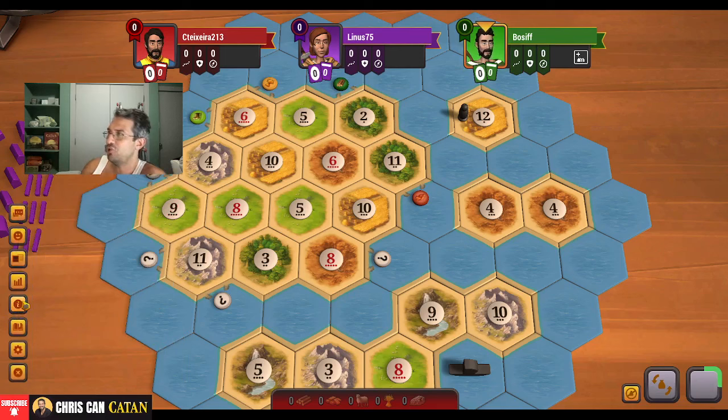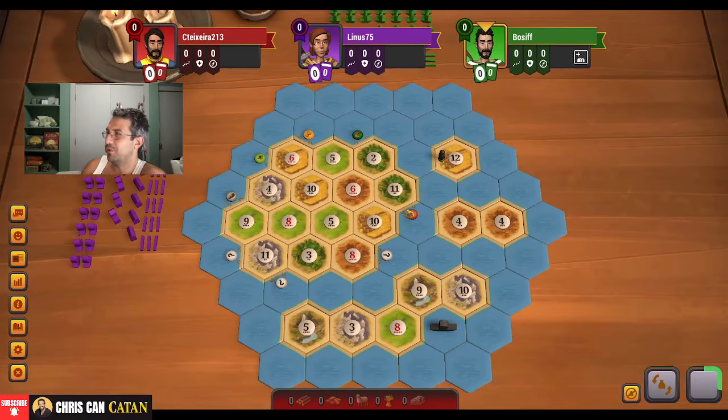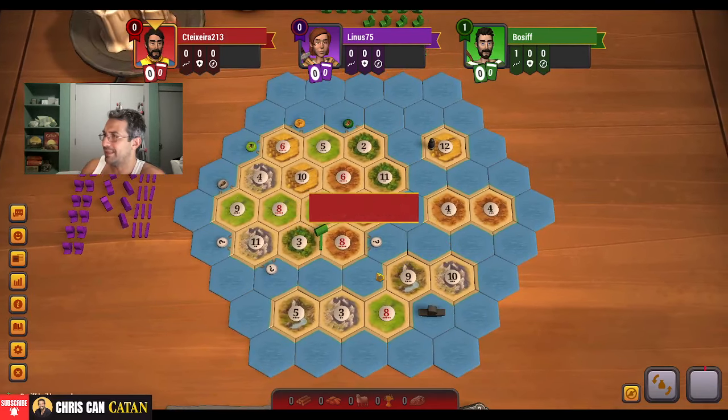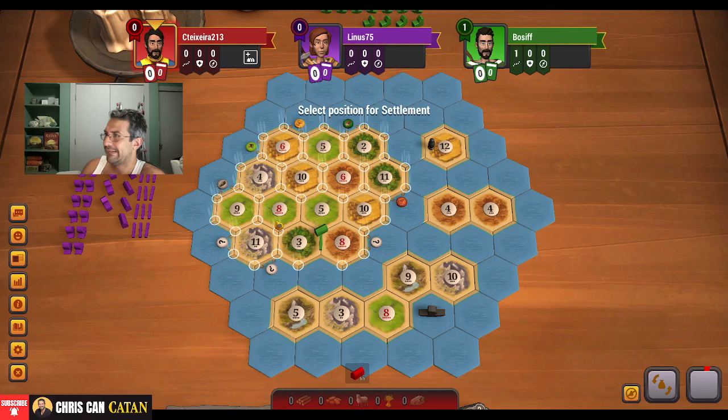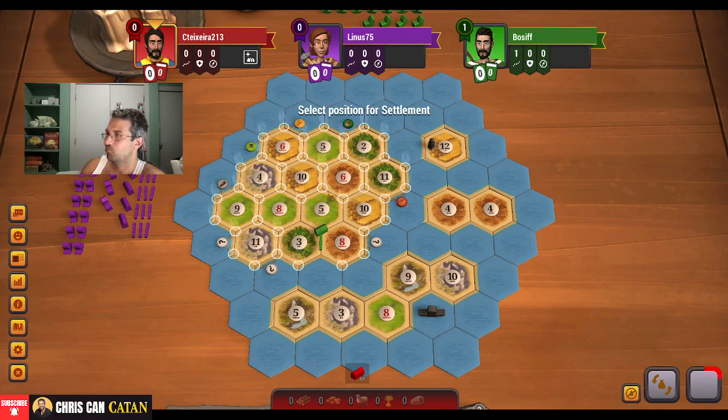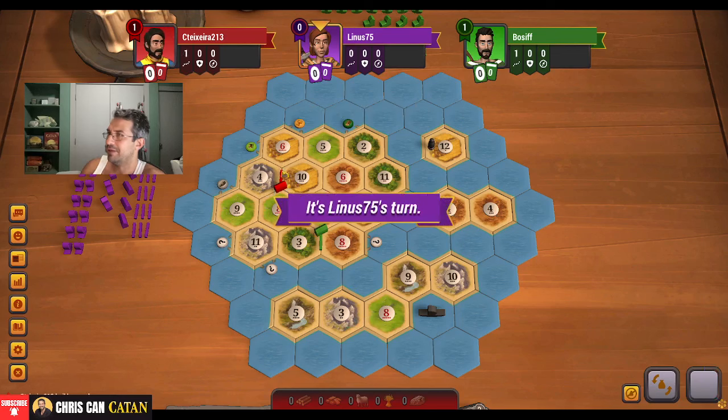The game is to 14 points and you get two extra victory points when you go off to one of these extra settlements. So let's have a look at this board. Not a lot of ore on the main island. Is this ore? You know how much I do love that. I think we're going to take the 8, 4, 10 here. I think that's kind of a given. I'm going to take it and point up. We're going to try to get to this sheep port.